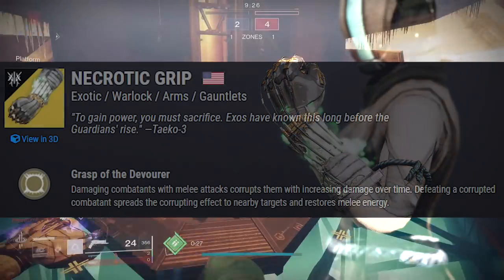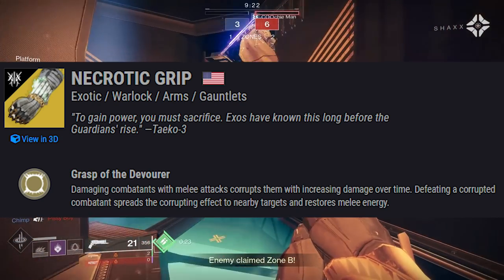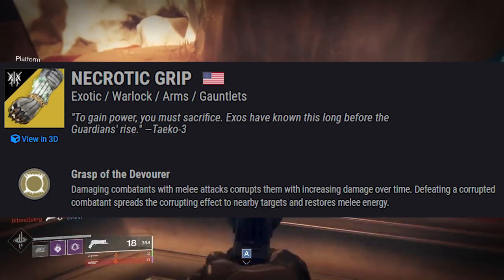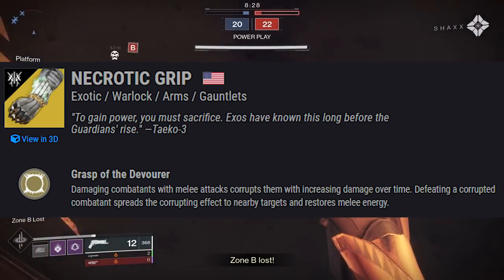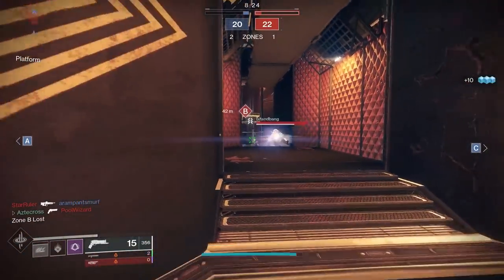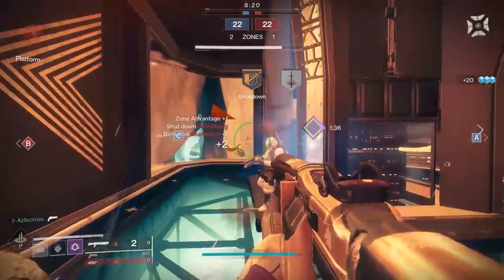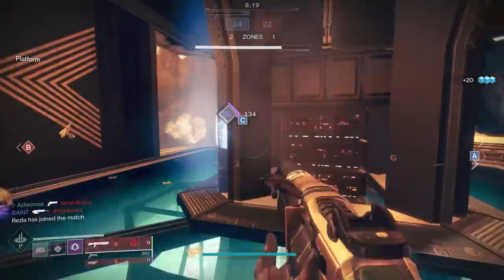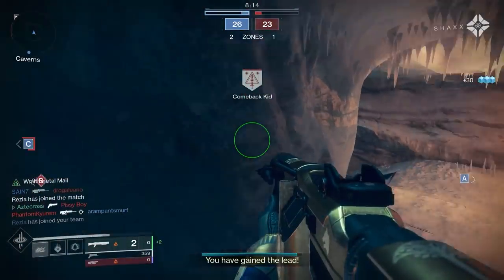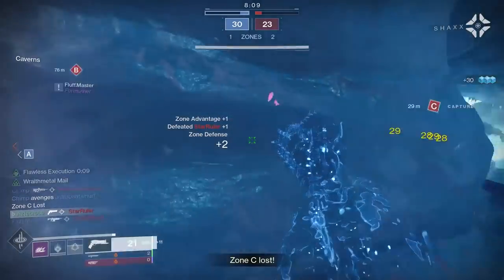Moving on to Necrotic Grip. Comes with the exotic perk Grasp of the Devourer: damaging combatants with melee attacks corrupts them with increasing damage over time. Defeating a corrupted combatant spreads the corrupt effect to nearby targets and restores melee energy. It will consistently keep proccing that poison damage over and over again with each kill — almost an infinite loop as long as it's getting kills. Could be extremely disgusting for ad control.